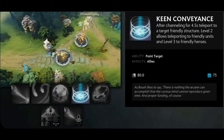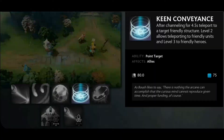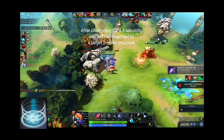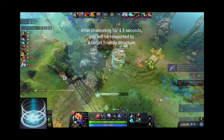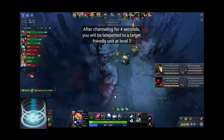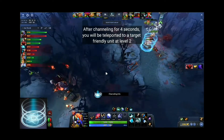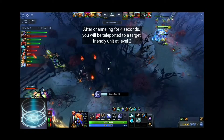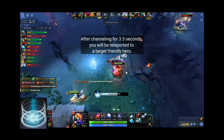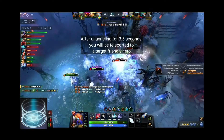Rearm level 2 allows teleporting to friendly units and level 3 to friendly heroes. After channeling for 4 seconds you will be teleported to a target friendly unit, and after channeling for 3.5 seconds you will be teleported to a target friendly hero.